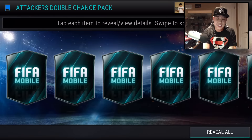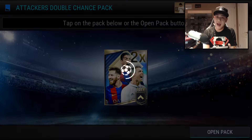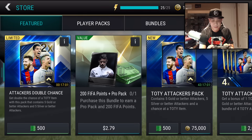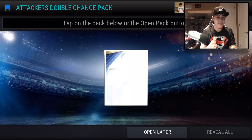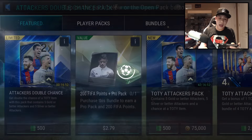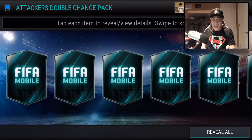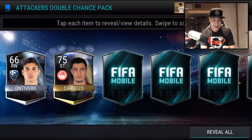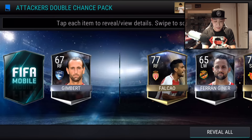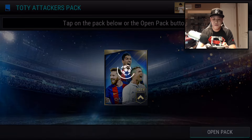We'll open up a lot of these packs. Another elite striker — not too shabby. Let me see that blue flare. Nothing in that pack. My pack luck has not been the greatest. Two more packs. Can we clutch it out? Here is our last attacking double chance pack. Nothing — not even elite right there. We'll open up one of these Team of the Year attacker packs — 75K each. That's insane.